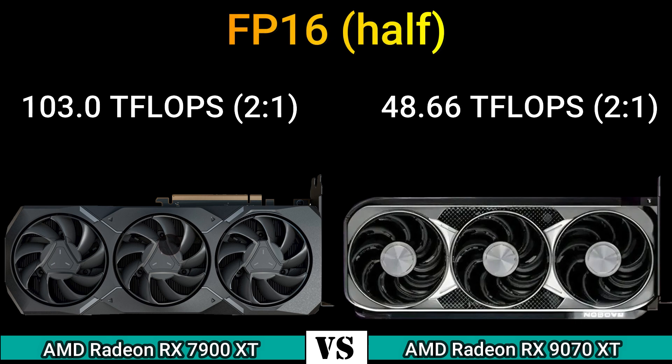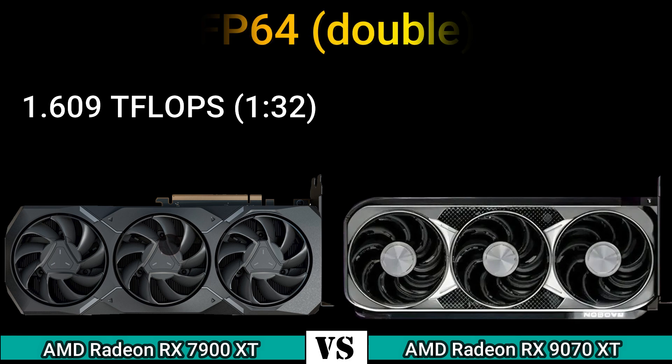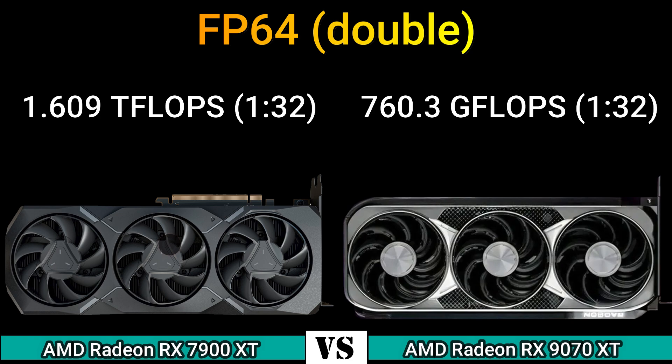FP16 half: 103.0 TFLOPS (2:1) and 48.66 TFLOPS (2:1). FP32 float: 51.48 TFLOPS and 24.33 TFLOPS. FP64 double: 1.609 TFLOPS (1:32) and 760.3 GFLOPS (1:32).